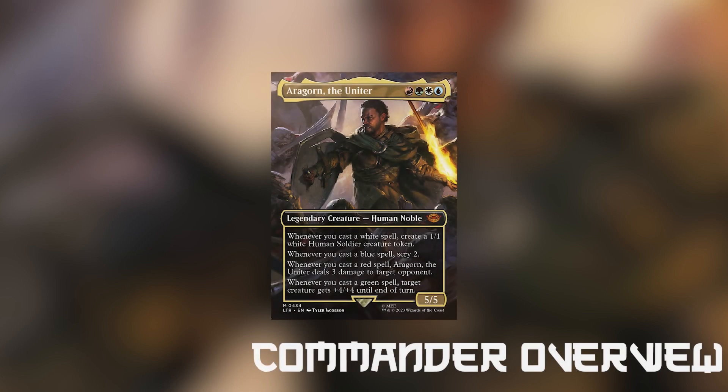Today we are going to be taking a look at Aragorn the Uniter. Aragorn is a 5-5 human noble with a red-green-white build that has some very cool abilities. Starting from the top: whenever we cast a white spell we create a 1-1 human token, whenever we cast a blue spell we scry one, when we cast a red spell we do 3 damage to any opponent, and whenever we cast a green spell we can give target creature plus 4-4 until end of turn.